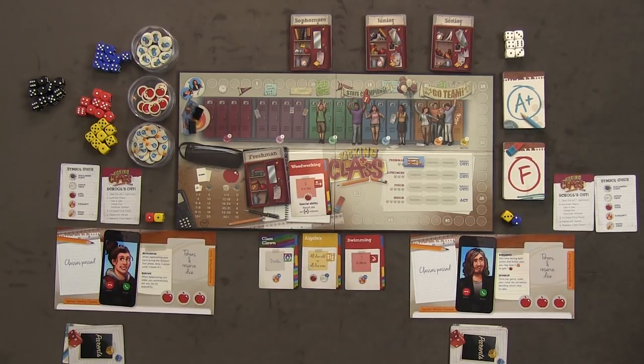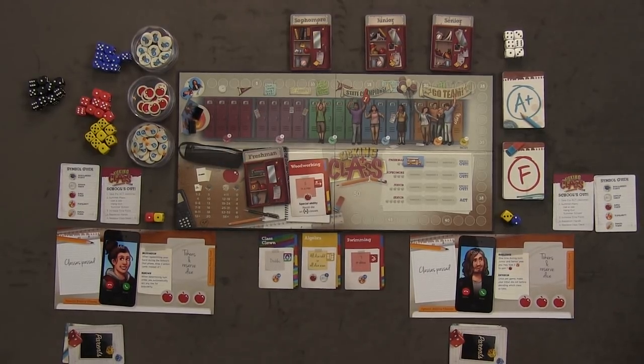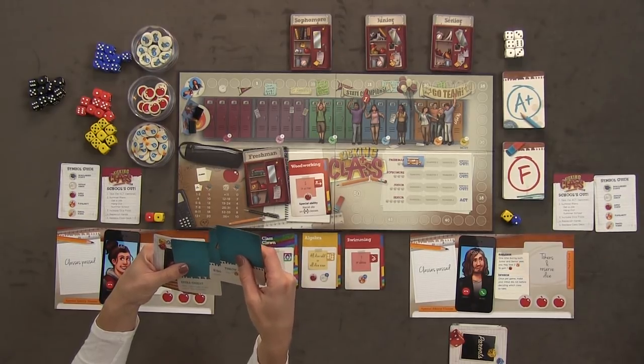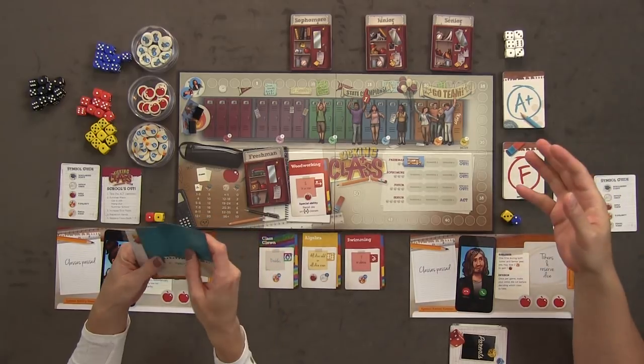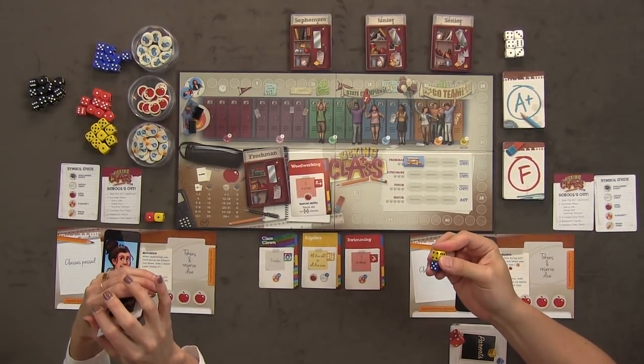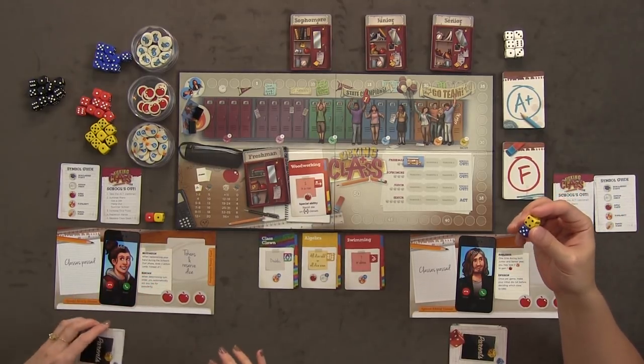Before we jump in, let's talk about our characters because they each have special abilities. I have Mia — her motivation lets me draw two action cards instead of one when replenishing during the school's out phase. She also has renown, so I automatically win any ties for popularity. I'm resilient — once during both junior and senior year, I can lose two popularity to gain one apple, and you need three apples to take the ACT. And once per game I can make my initial die roll before deciding which class I take.